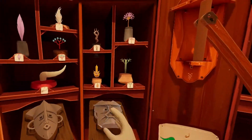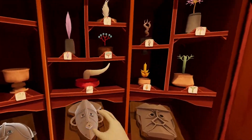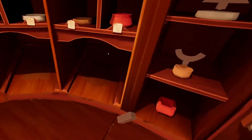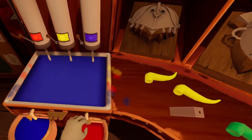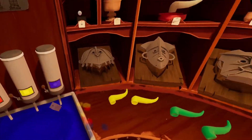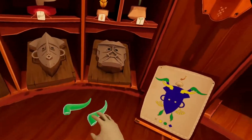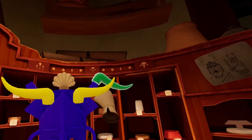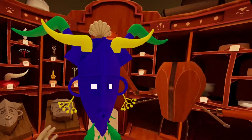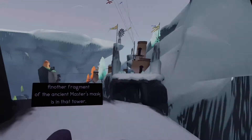We need the horn — green — and yellow horns too. Little things like this but they need to be blue. The yellow horns go on here, and the green ones as well. Look at that — whoo! Let's jump on in. Another fragment of the ancient master's mask is in that tower — find it for me. Once we have three ancient master's mask pieces they will form the base for a new grand royal mask.